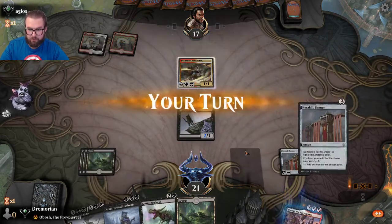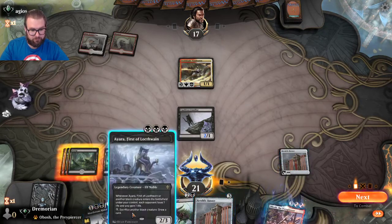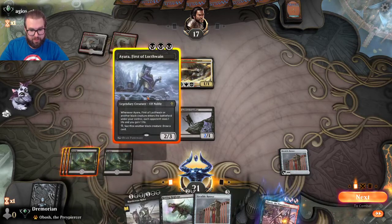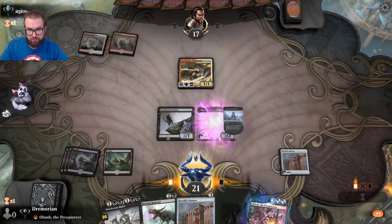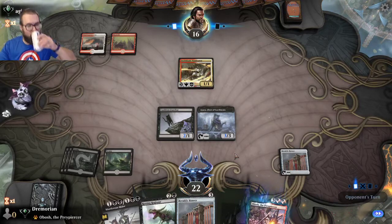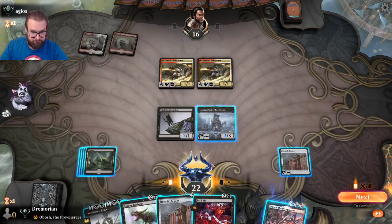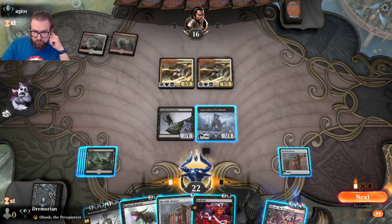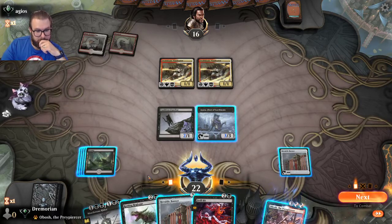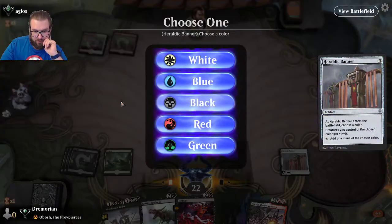Opponent plays Swift Blade Vindicator. We pick up another Heraldic Banner. I think I play Ayara. No attacks because this guy has double strike. If this is a pump deck, I play another Heraldic Banner — still gives us the bonus. Name black again, and I just Drill Bit him.